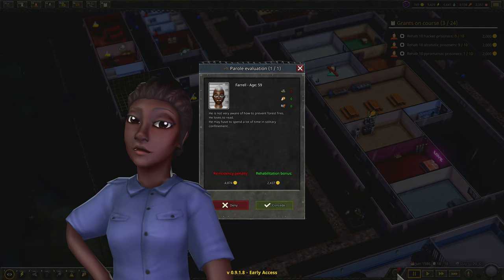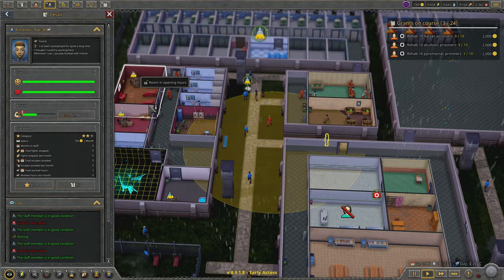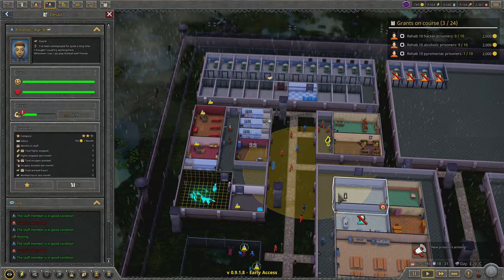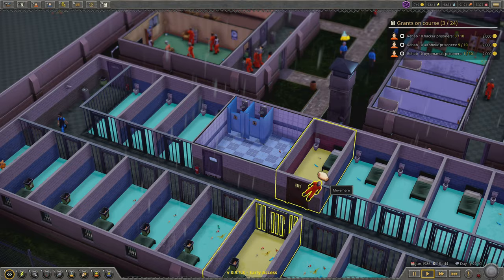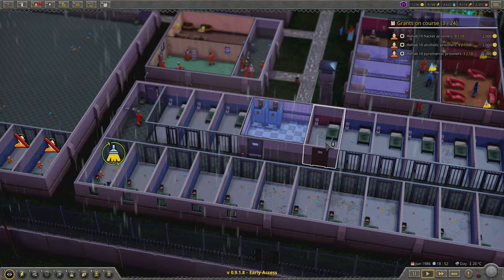Let's take a look at parole. I don't like this repayment penalty thing, so I'm gonna deny you. Let's check on our staff — Armando. I added one more maintenance worker because I've expanded, and my maintenance workers are often dealing with these big buildings even though barely anyone's using them. We got a new prisoner now. I'm gonna take this guy out of isolation and leave him unassigned so he goes to a random cell.